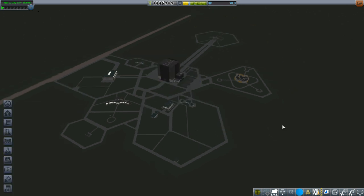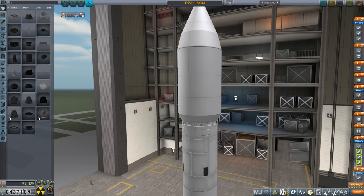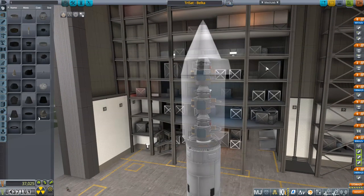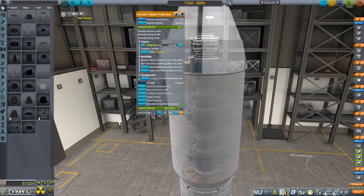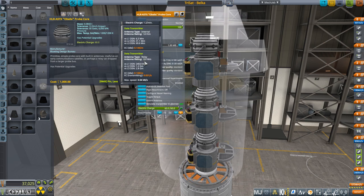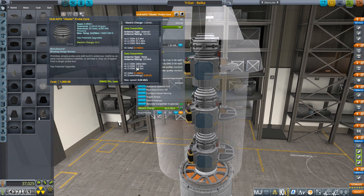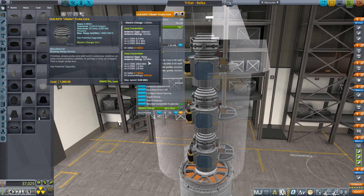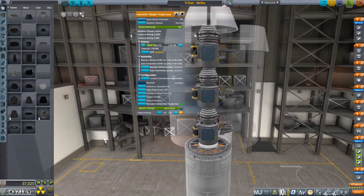Let me build some satellites — maybe one satellite to satisfy all of them, but you can never have enough communications, so maybe we'll build one satellite for each so we can fill out our comm network. We are using these probe cores because they have internal communications that are pretty good — relay communications too. This data transmitter relay says 8,000 kilometers base, but for DSN level 2 it is 1.2 million kilometers, so that's certainly enough to reach from Minmus.